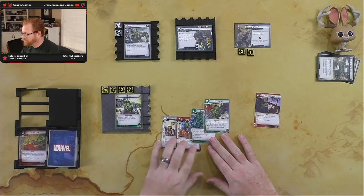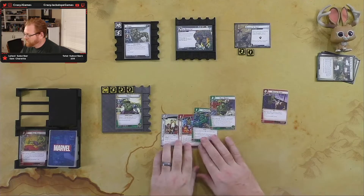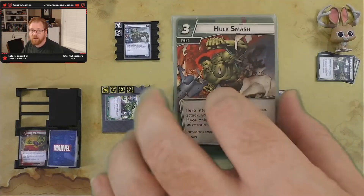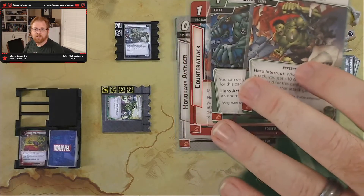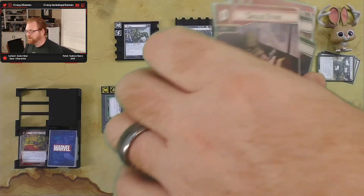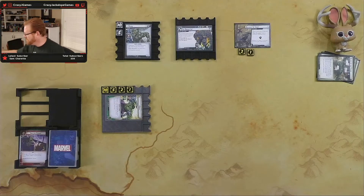Okay, we should be at five cards. We got rid of our Drop Kick. Alright so we're going to pay one, two, three and do our Hulk Smash along with our Hulk attack. Hulk Smash is going to give us plus 10 if we paid only using physical resources — which we did — so we're doing plus 10, then we throw another plus 2 on top of that. We're doing 15 damage to Rhino right out of the gate!